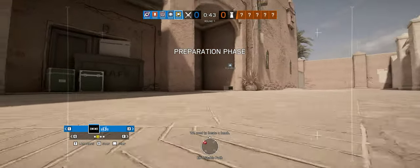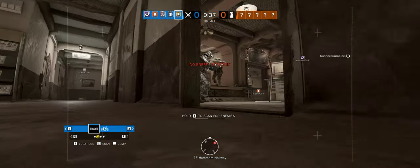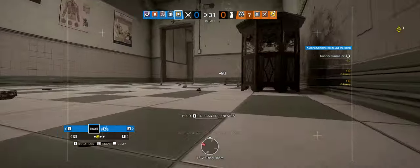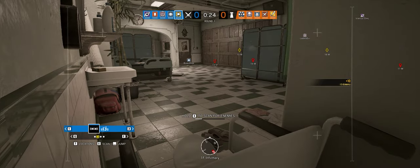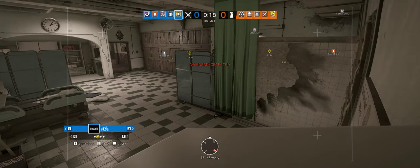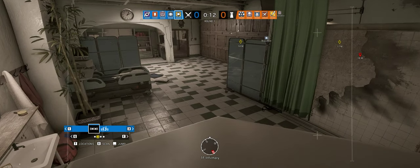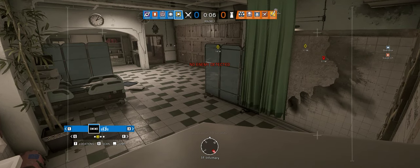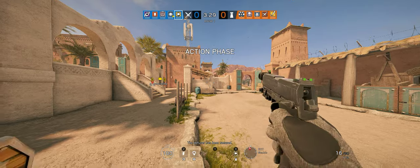We need to locate a bomb. Kitchen? Or a cafeteria. There's someone hiding southeast, or maybe they're going up the stairs. The diffuser has been secured.